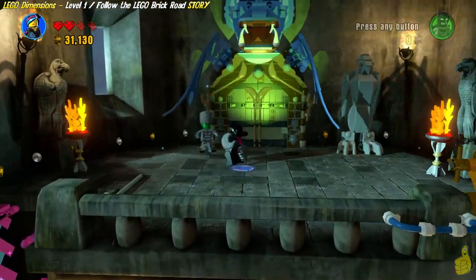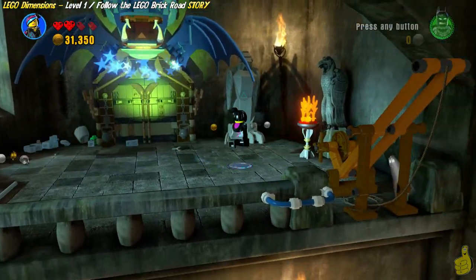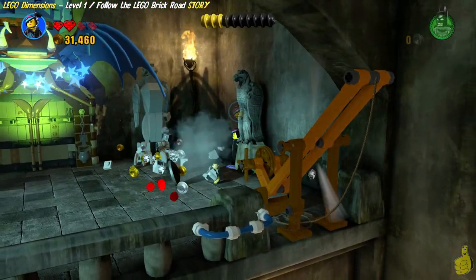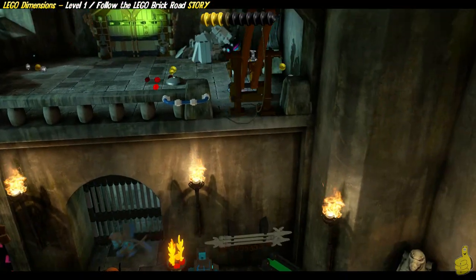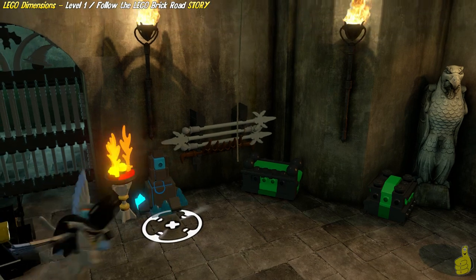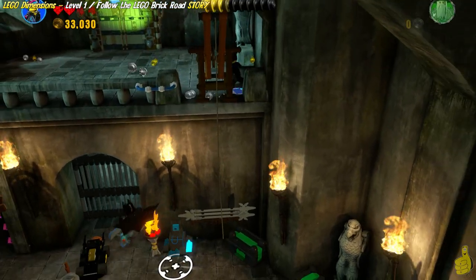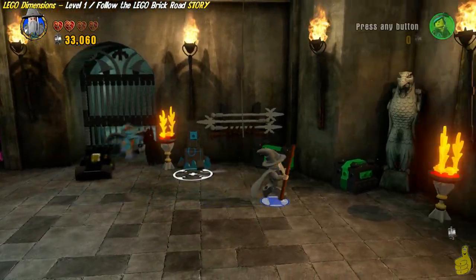Smash the boards preventing you from getting in and switch to an acrobatic character such as Wild Style. When you walk up to an item that has a specific character needed, you can actually press a button — there's a little info panel that allows you to go through and see all characters that have the ability. I think that's really cool — a nice new addition rather than having to rely on someone to tell you who can do what.